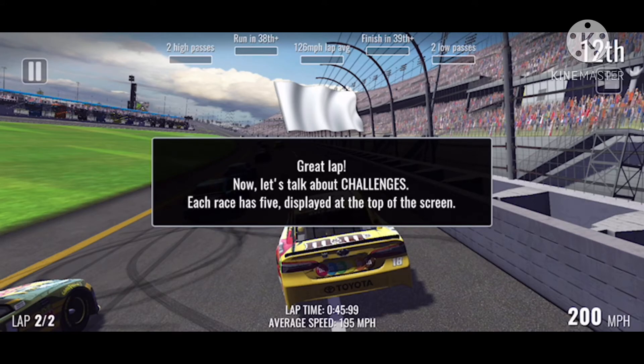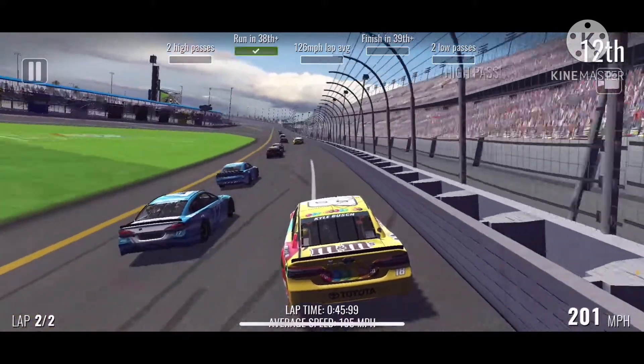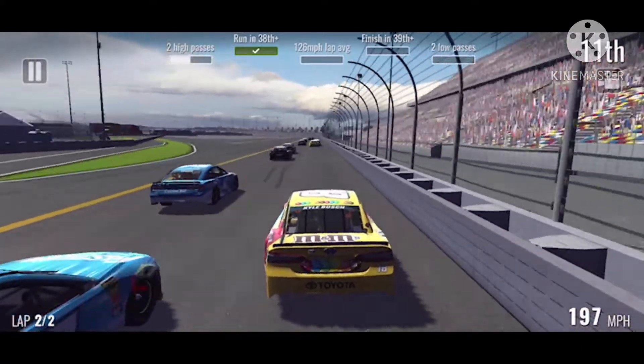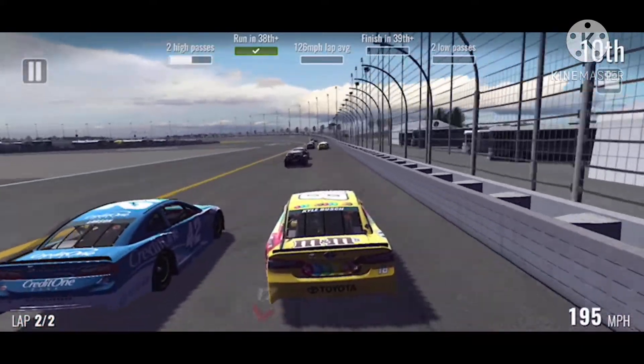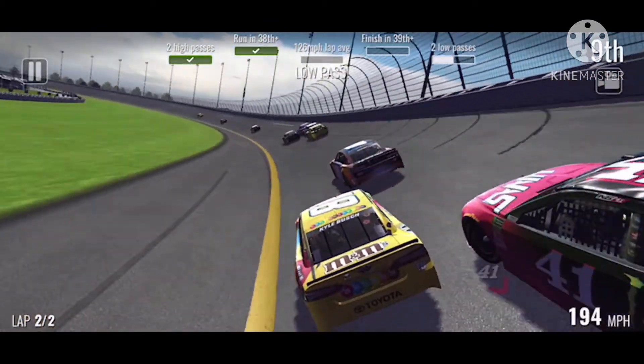Now let's talk about challenges. Each race has five displayed at the top of the screen. They were: seven high passes, two low passes, 175 lap average, finish in 35th or better, and run in 38th or better — these are probably going to be pretty easy. It says complete more challenges. We already had one done and got the two high passes out of the way really quickly.